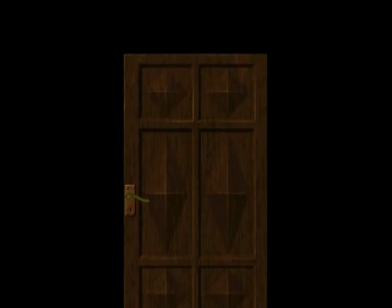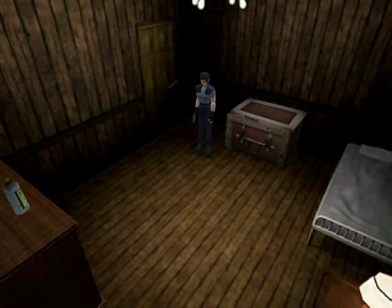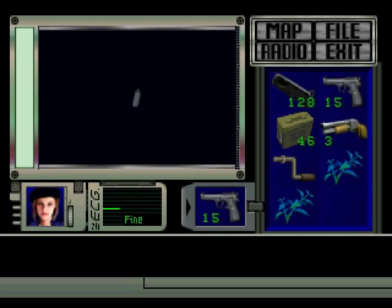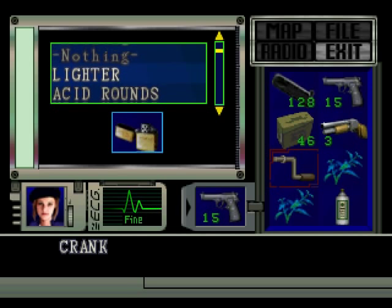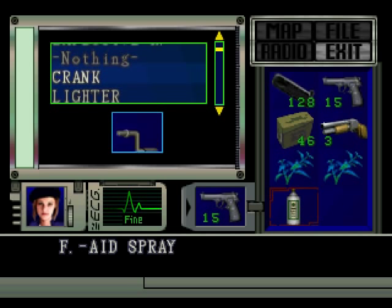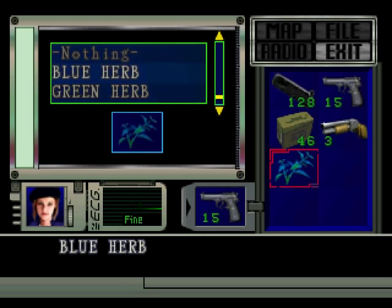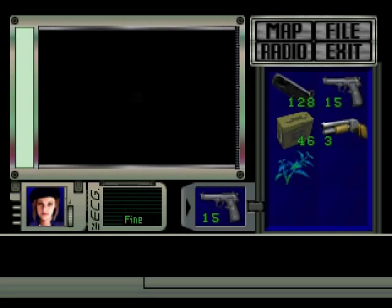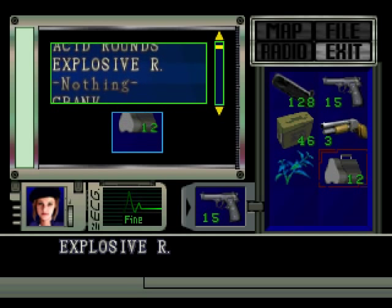I believe this is a save room. We got a first aid spray. I can unload some of this junk — let's get rid of the crank, first aid spray, a blue herb. And there are some explosive rounds. I've yet to use the bazooka but we will — trust me.